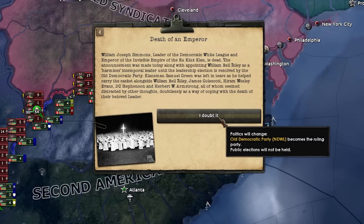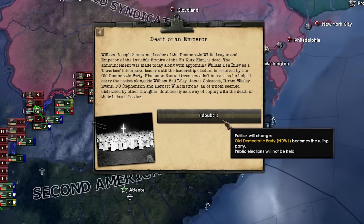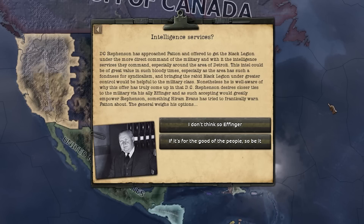Simmons has passed away. DC Stevenson has just approached Patton and offered him and the military more direct command over the nation, utilising the intelligence services under their command as well. Patton is not stupid though - he is well aware that this offer has only truly been offered by Stevenson because he desires closer ties to the military via his ally Effinger. Patton knows that by accepting this offer he is greatly going to empower Stevenson. So Effinger is the option we're going to be choosing here, because I do not want Stevenson taking over the nation.